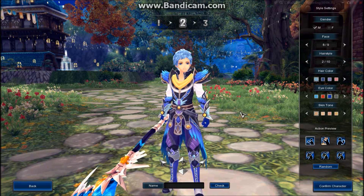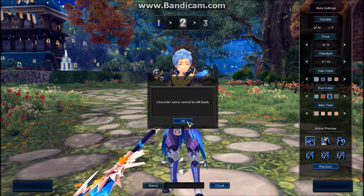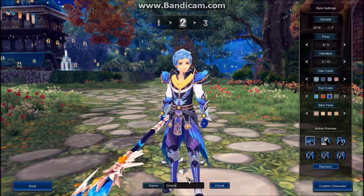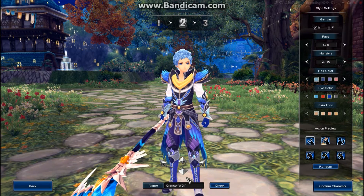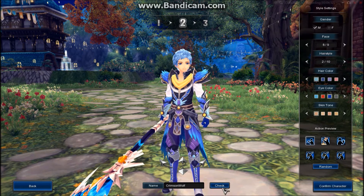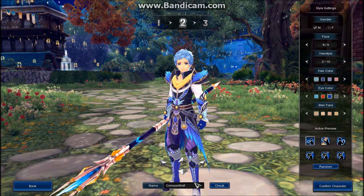Then you have the same color options, eye color, and skin tone. We'll call him Crimson Wolf 976.